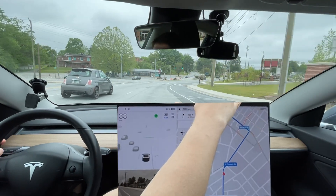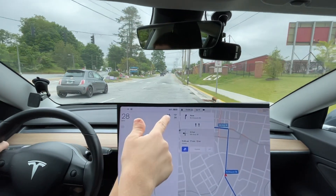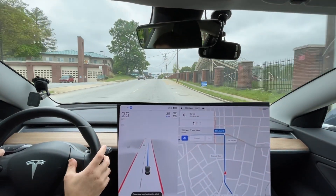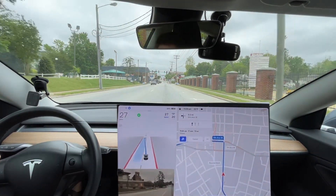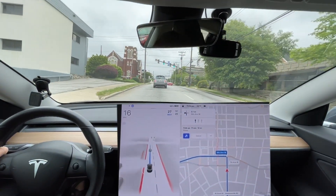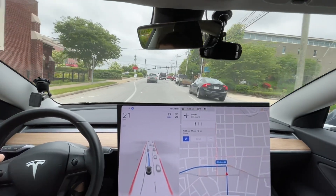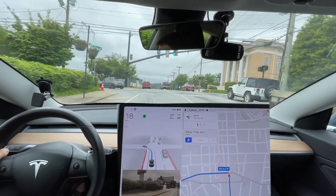That's a disengagement. It does not need a blinker on this, and it's no longer 35 here — it's a 20 mile an hour speed limit until we pass this sign, then it goes to 20. What it's likely to do here, as it's done the last several versions, is cross over the solid white line — but it did not do it this time. Good. It should be turning the blinker on — good, so that's improved.